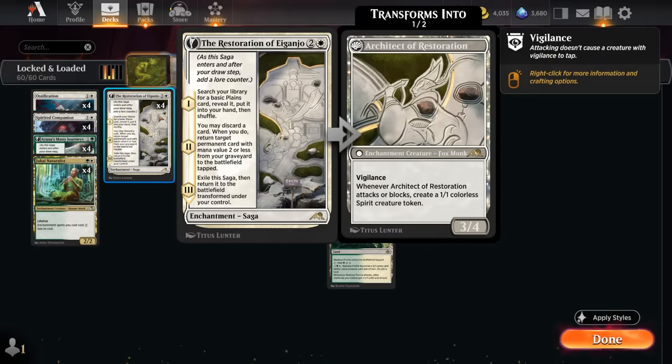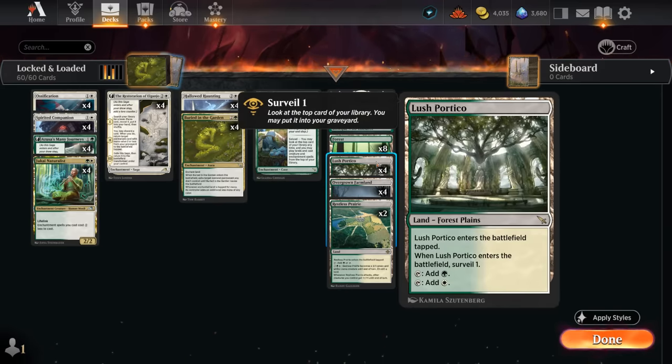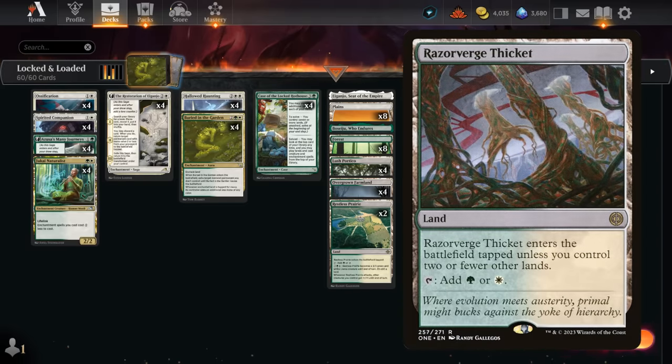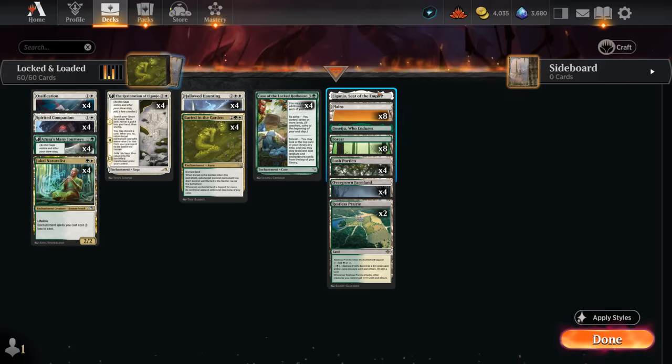At three mana, Restoration of Iganjo is also perfect — it finds a Plains and can put it into play or get a two-drop back from our graveyard, helping us ramp and hit our land drops. We also get to play a new surveil land that enters tapped but lets us surveil one, which is nice once we have a solved case — we can play it off the top, and if we see a land on top we don't want, we can put it in the graveyard instead. We're not playing the pain land or fast land since we're a late-game deck and don't want lands entering tapped later. We also have a creature land, Boseiju and Iganjo for a bit more interaction.